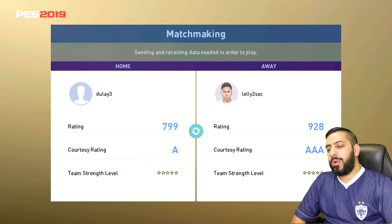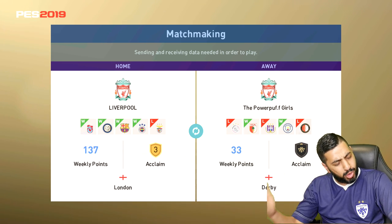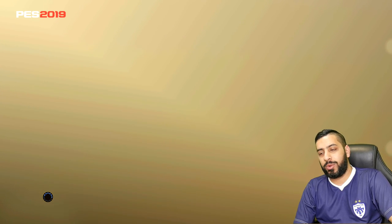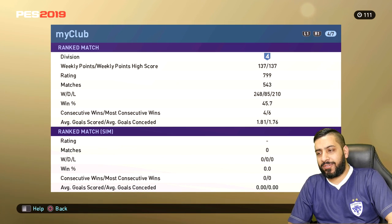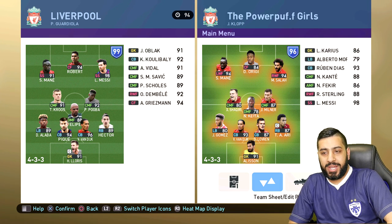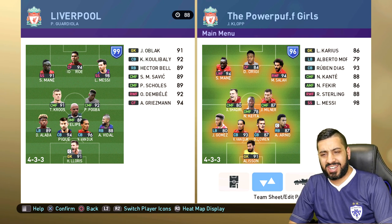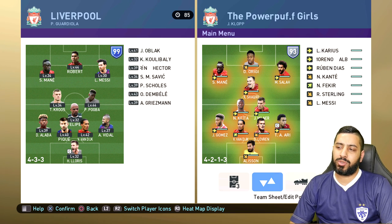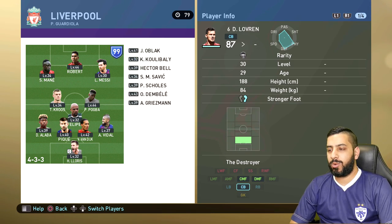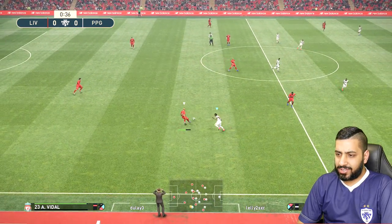Now we're up against a 799-rated opponent. Did I just lose to a guy who had four losses in a row? Is that correct? And now we're up against a guy with four wins in a row. He's played 543 games, 45.7% win ratio. He has got Firmino, Mane, Messi, Cruz, Pogba, Felipe Melo, Vidal — a solid team, 90s pretty much all the way through. That's the last thing we needed — a slow Lovren off form.